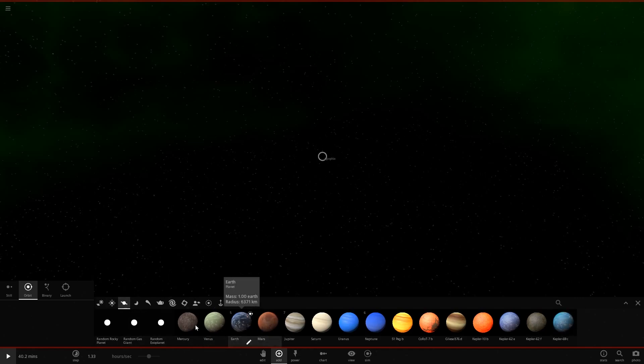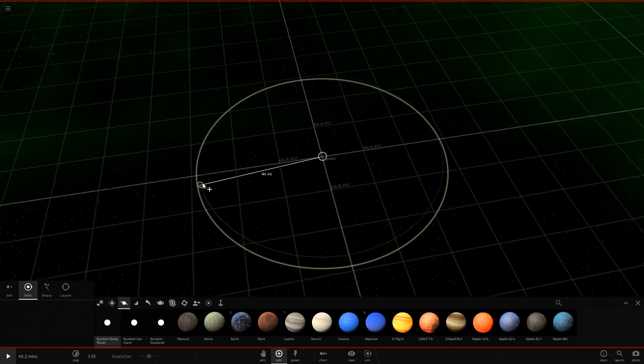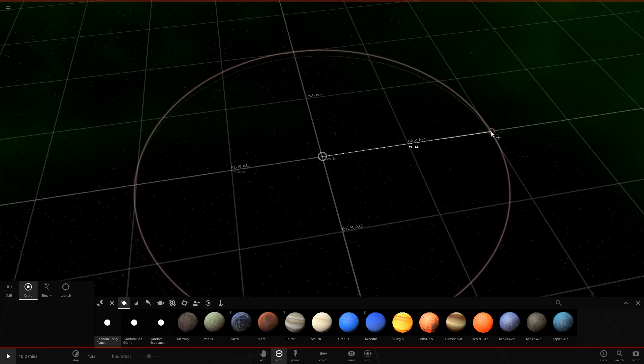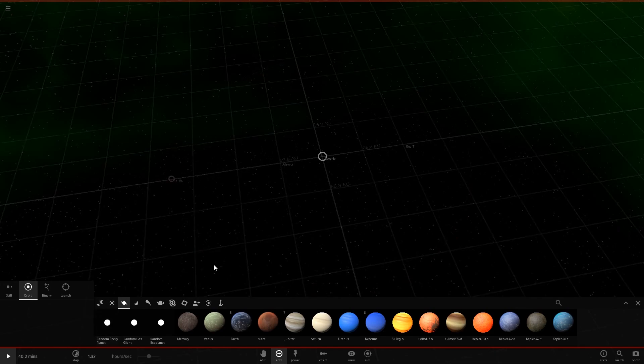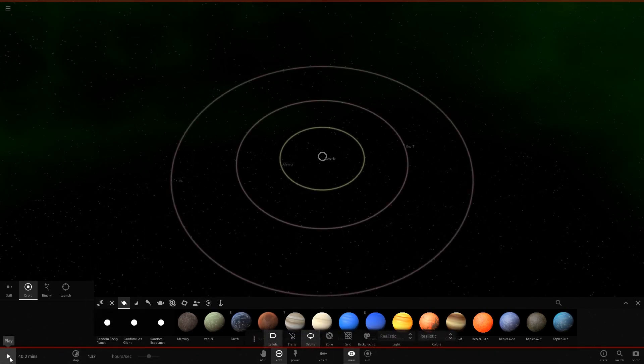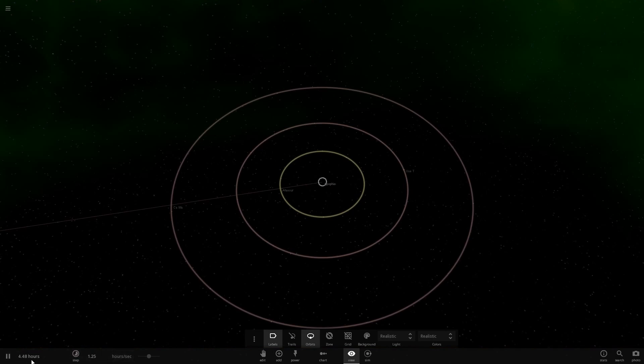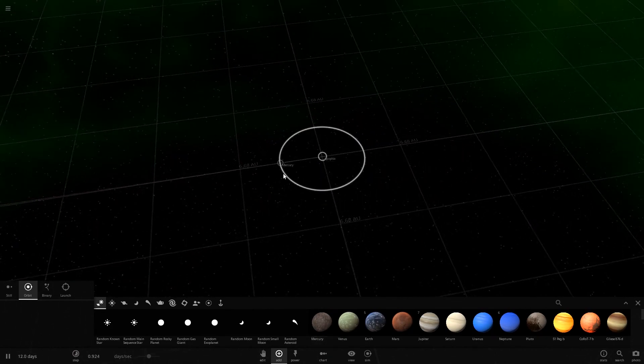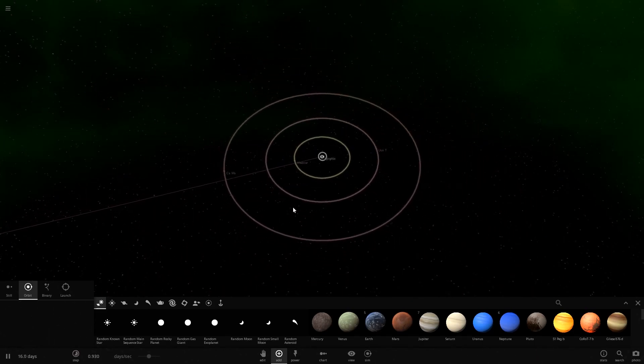Now we'll see if we can add planets, so we're going to pick a random rocky planet. Let's put one here, another one there, and a third one there. We'll set the view to orbits and everything should be okay. We're going at about 1.25 hours per second - still slow, so let's go to one day. They're really far out, which means we can add more planets. Let's put Mercury here - this is really our outer planet ring.